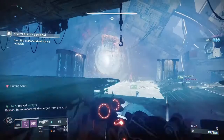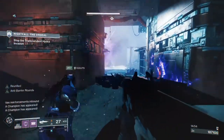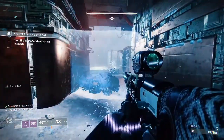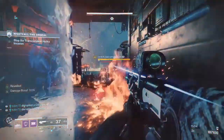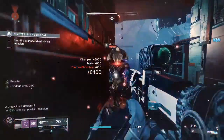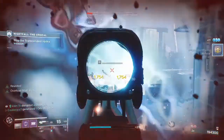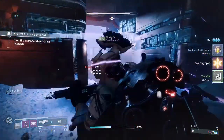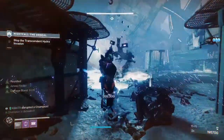Bellman comes back out here, so be careful — you cannot tag him with Anarchy right off spawn so just hide. This is another overload Minotaur wave, so wait for them to come close, use Explosive Payload to stagger them in two shots, and then melt them. This is why I'd almost say two Anarchy and one on sword plus Ariana's Vow — you melt the wyverns and everything that comes close.